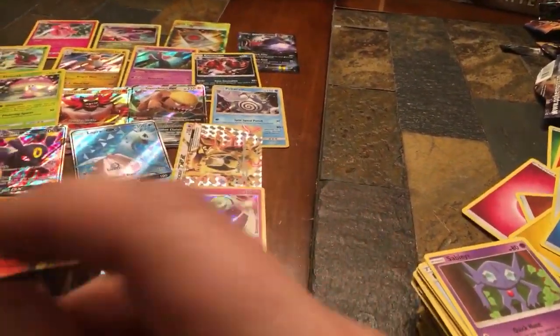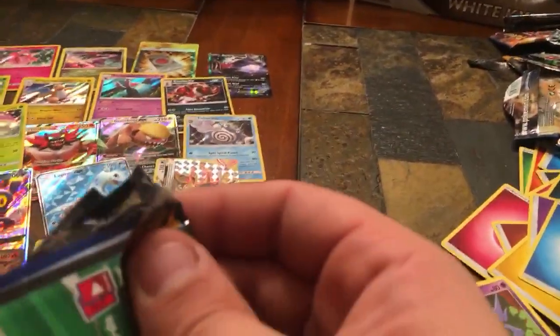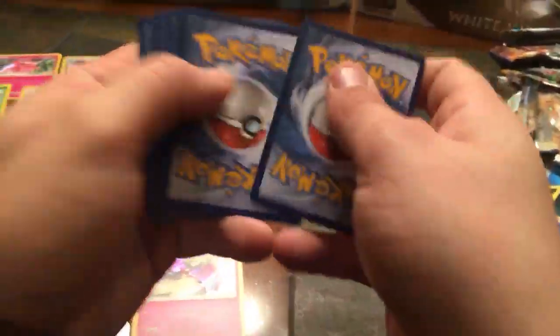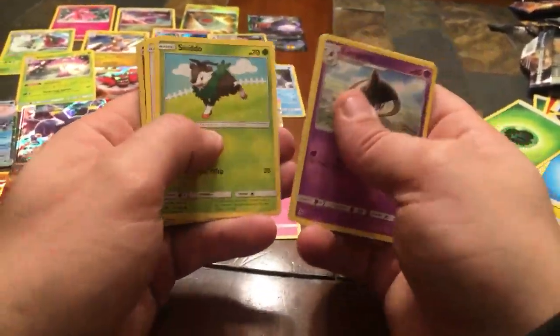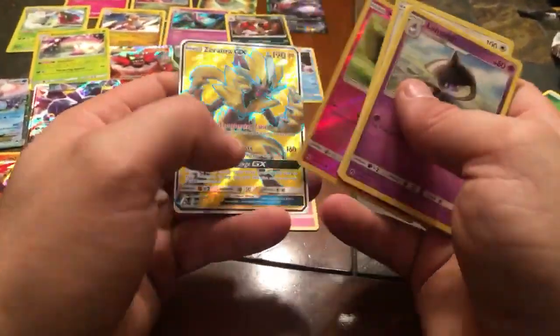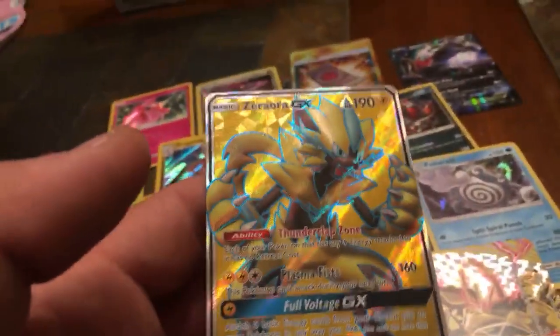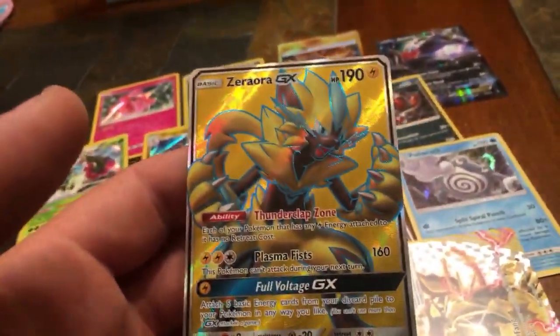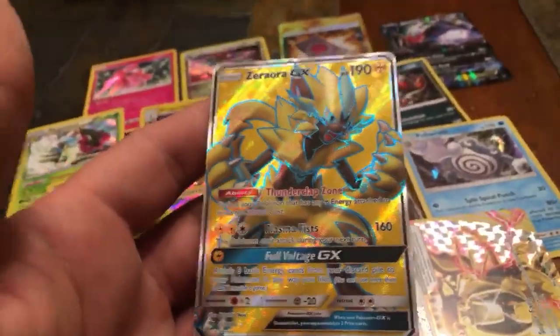Last Lost Thunder pack — Leaf Energy. Lampent, Grubbin, Adventure Bag, Popplio, Litleo, Yamask, Skiddo, Chansey, Reverse Holo Morelull — and a Zeraora GX! I just pulled this card Wednesday at Dave and Buster's — they had Lost Thunder packs for 800 points. I bought two, one for me and one for my son, and I pulled this card. So now I've got a second one which will be good to trade.